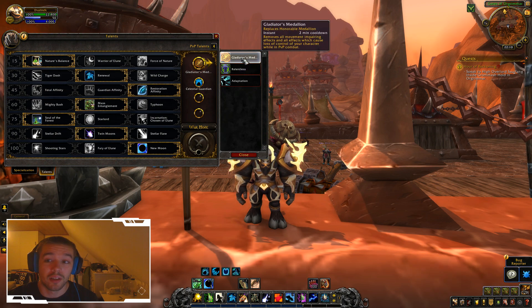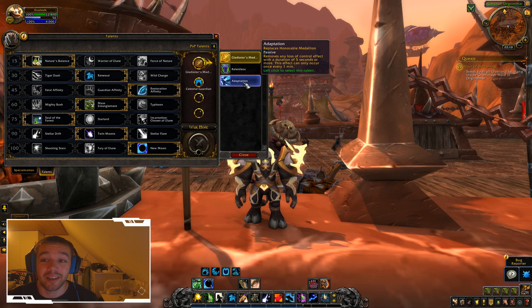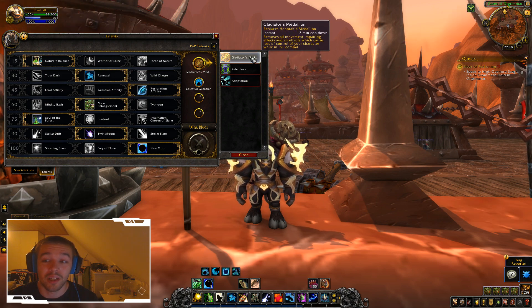On the top slot you can choose your PvP trinket: the normal passive one that decreases crowd control by 20%, or the active PvP trinket with a one-minute cooldown. The passive one has a two-minute cooldown.